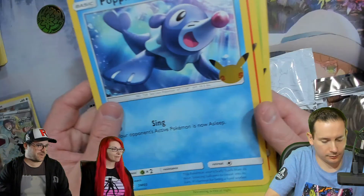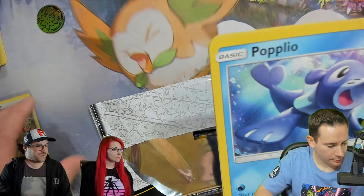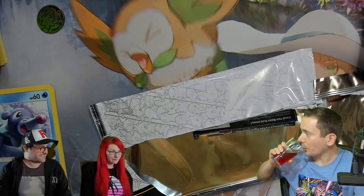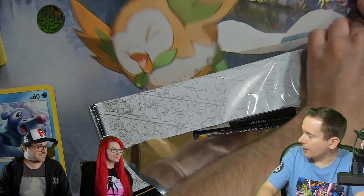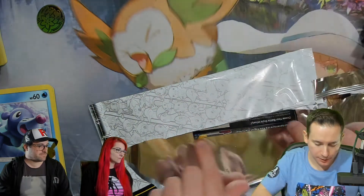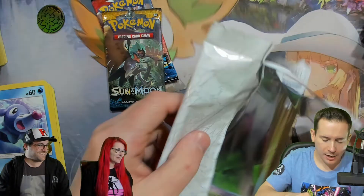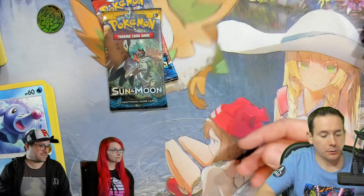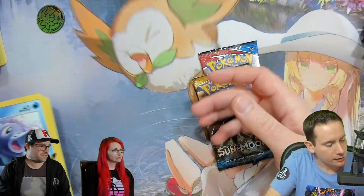Did you see the leaks that there's going to be a starter-based tag team set or V-Union? My half-joking prediction was that they're going to do a set that's entirely starter lines — like all gens, all evolutions. We get some more packs to open after these as well. Let's see what we got — Battle Styles! Nice, very nice. And Sun and Moon. I mean, it's like five dollars a pack, which is pretty typical these days, so it's definitely not a bad deal — kind of a cool product.